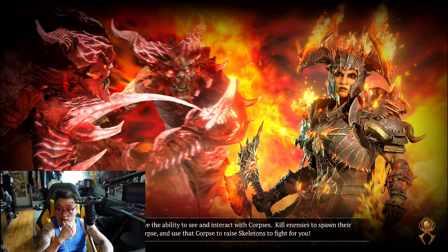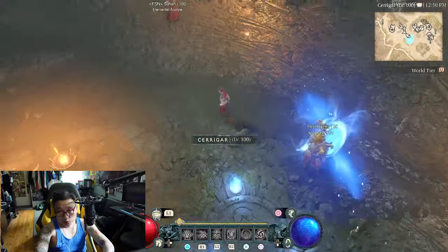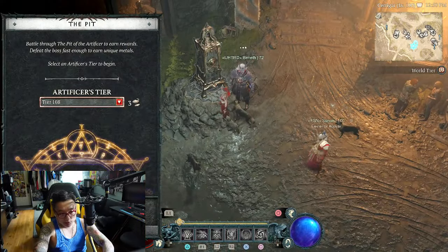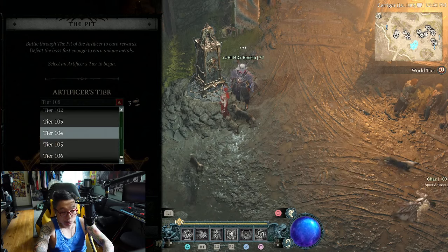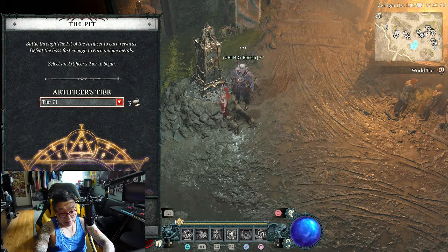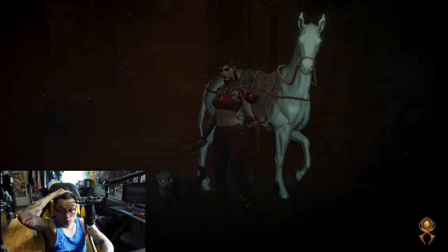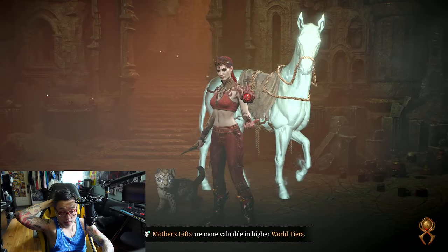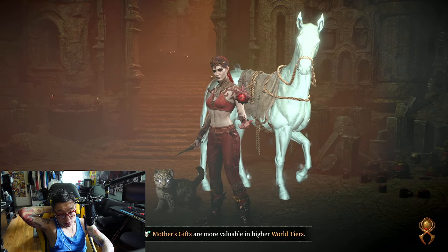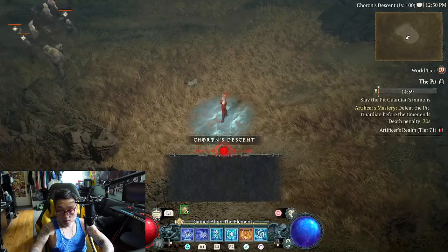I haven't tried any higher, but we're going to try pit level 71 right now. I'll show you what I can do. I was at 108 at one point but not anymore. Plenty of rune shards — here we go. Remember, this is with the Ring of Starless Skies and the Harlequin Crest as well. Other than that, there are really no other uber uniques or mythic uniques I need in my opinion.